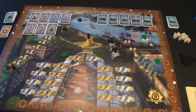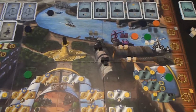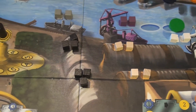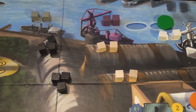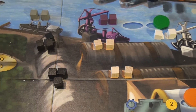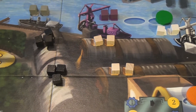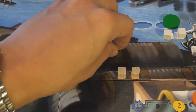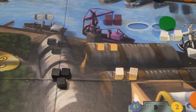Starting with the orange player, we'll look at the shipyards. In the buy resource phase, a player places their token, removes it, and is allowed to buy one, two, or three sets of resources from any of the available areas. If they buy one set of resources, they pay one gold to the bank; two sets costs two gold; three sets costs three gold. So if the orange player had enough money to buy three sets, he could take all of the coal, all of the wood, and all of the metal.